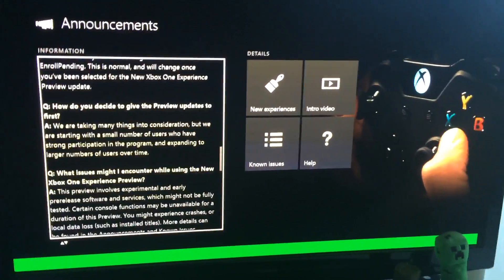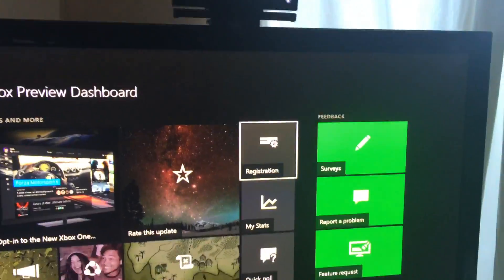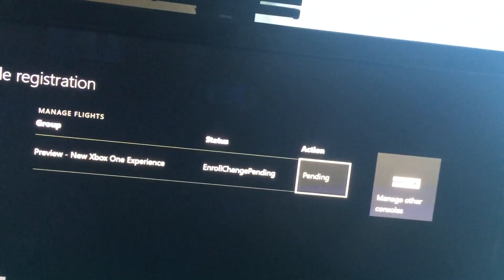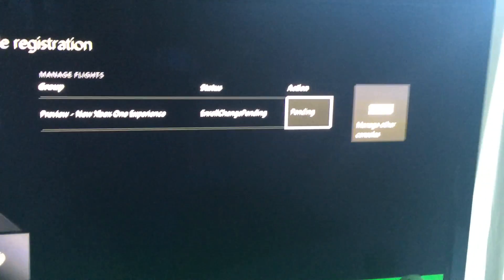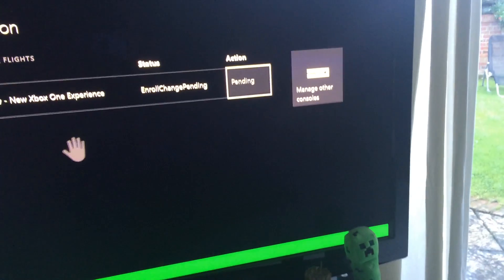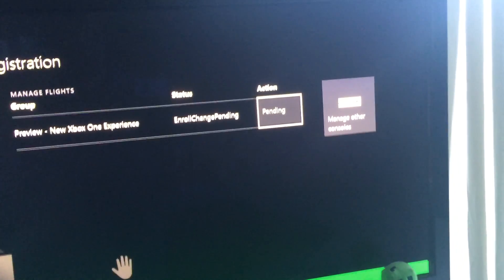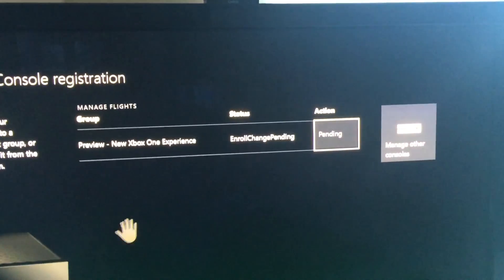Now, if you want to go ahead and register, on this section here you click on registration. Where mine says pending, because I've just done mine, if you click on that button it will say change. Click on change and it will give you the options — you can either be a preview member of the current Xbox One dashboard, a preview member of the new Xbox One dashboard, or cancel completely.